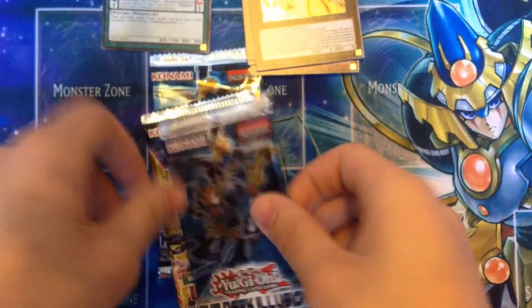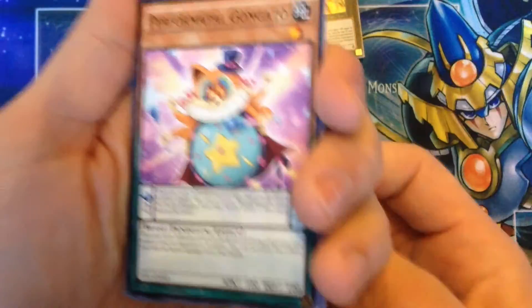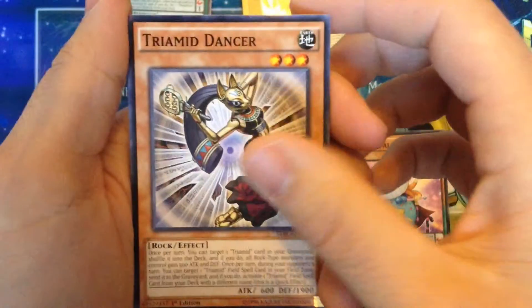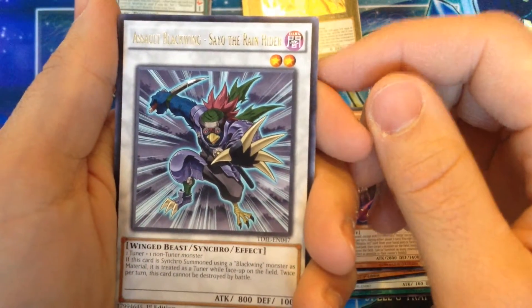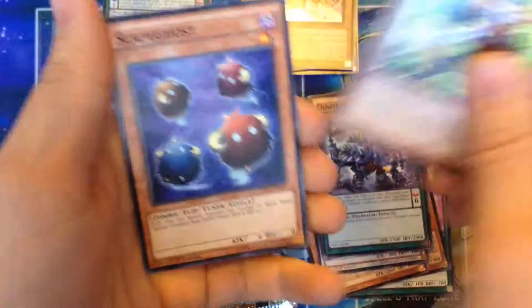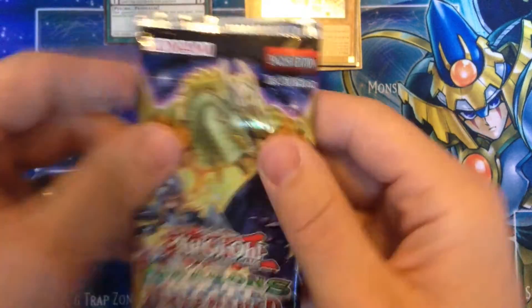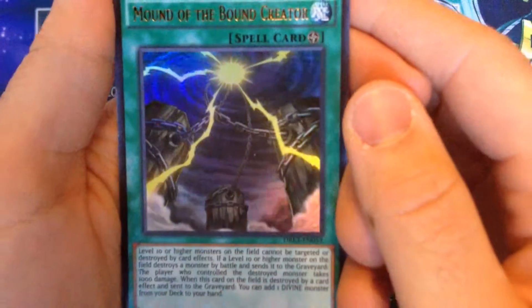Second pack of Dark Illusion. I'm a sucker for opening Dark Illusion since I have my Dark Magician deck. We have a Tribe of Dancing, Black Dragon Ninja, Assault Black Wings, Sayo the Rain, and — oh nice — a Magician of Dark Illusion! Love that card, he makes the deck really good. I'm an old school player and I was really excited to see all the support for the Dark Magician. Dark Magicians are somewhat viable — not super competitive but it's a really fun deck.